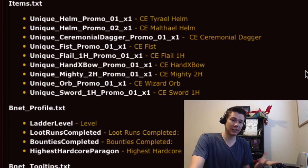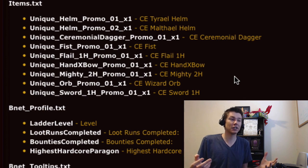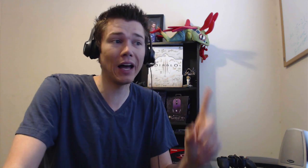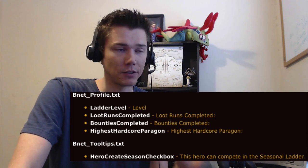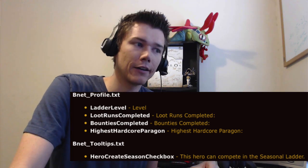It looks like they really want you to make big level of progression from right when you hit 70 until you're on the highest difficulty. Right below that they have what looks to be collector's edition items — CE items — including a Tyrael Helm, Malthael Helm, Ceremonial Dagger, and some other stuff. It'd be even cooler if it was an actual drop in the game, but it looks like it's probably just vanity since it's collector's edition. Also, they haven't officially announced ladders, but they do have a few strings about ladders, so it looks like they're still planning on having them in the game.